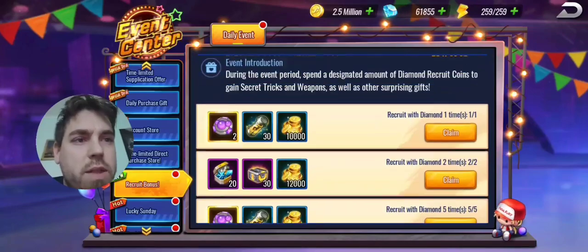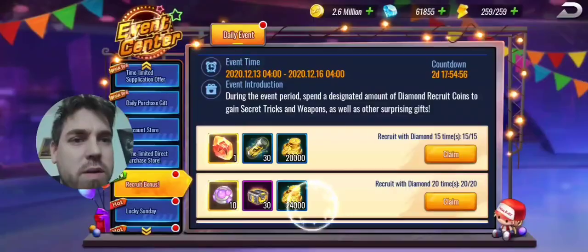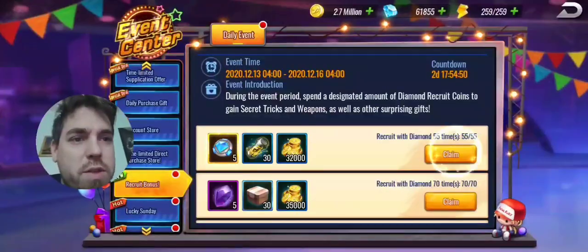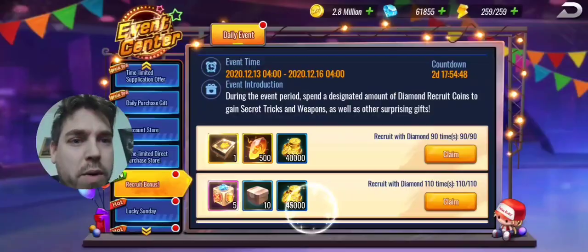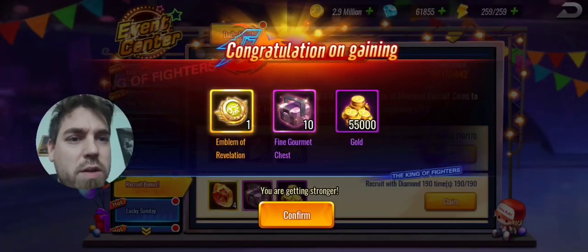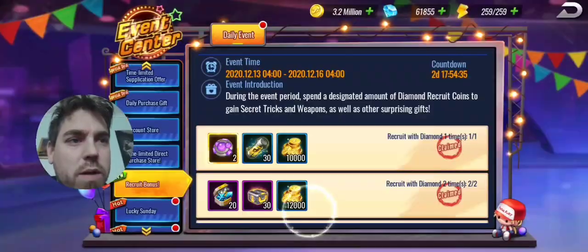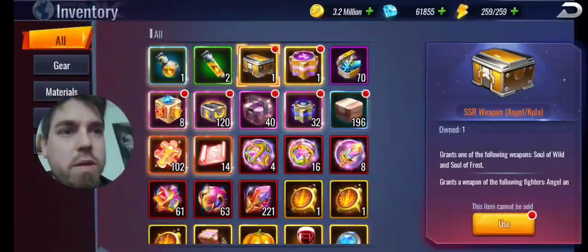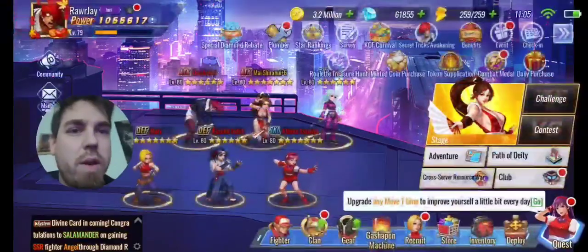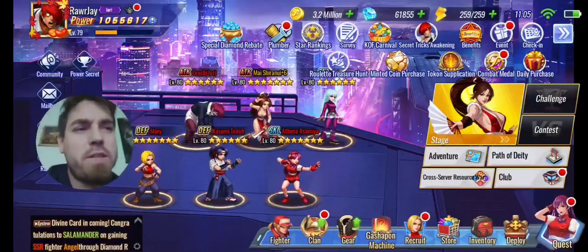Let's solve the age-old question right now — is this chest selectable? Because if I get another Kula weapon that's going to make for a really unhappy camper and make all this spending completely worthless. Give me all the goodies! Okay — it's selectable! Okay, okay! Let's do some token draws.